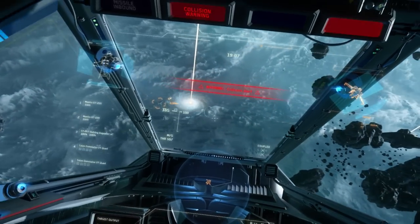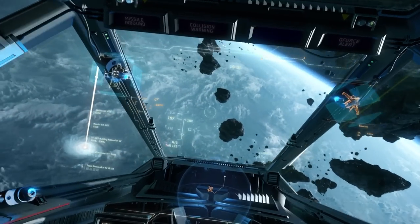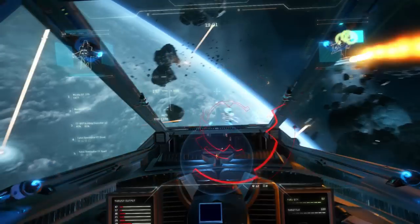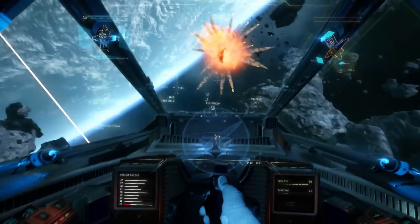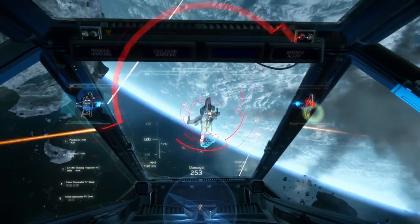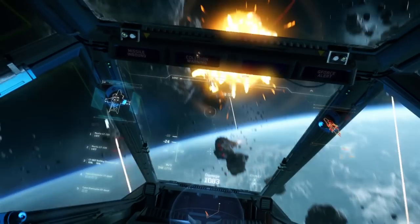Hey guys, STL Youngblood with you, and what we're doing today is another episode of Captain's Log. Up until now, most of these have really been focused on your ship's systems and how to kind of read and use your craft. What we're going to do is start transitioning into combat tips, fighting in Arena Commander, those sorts of things.